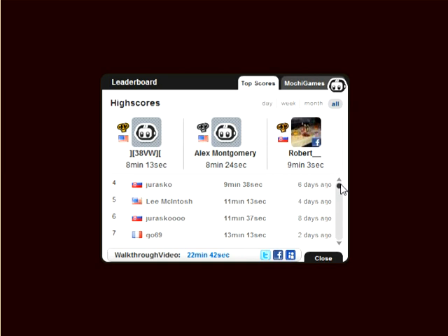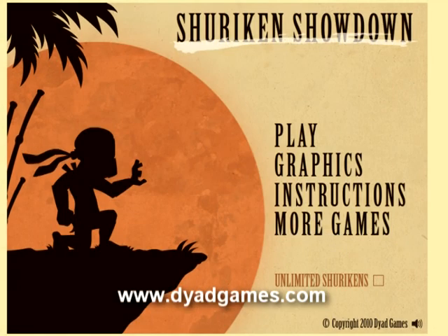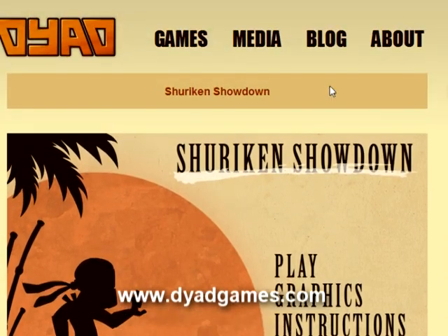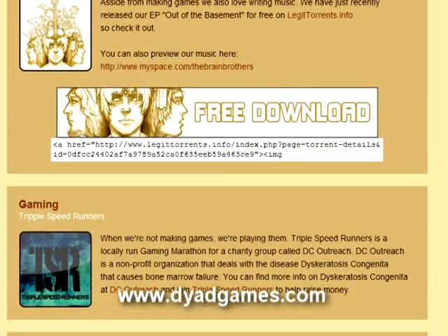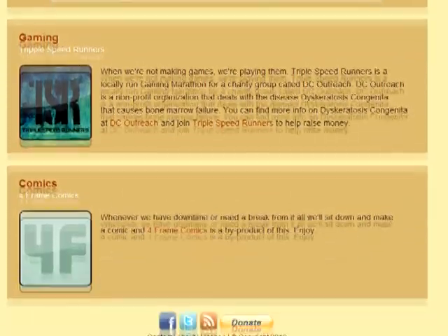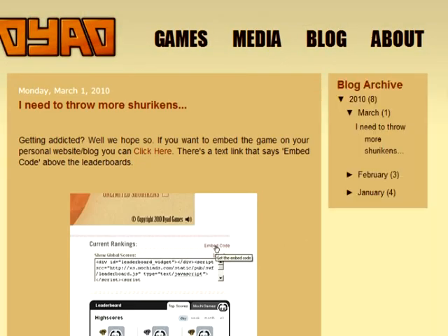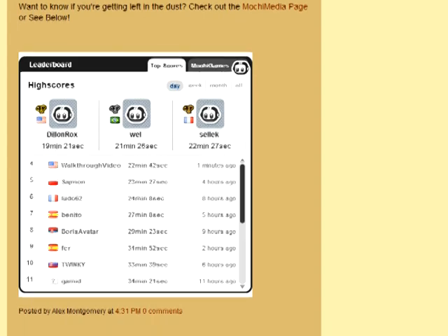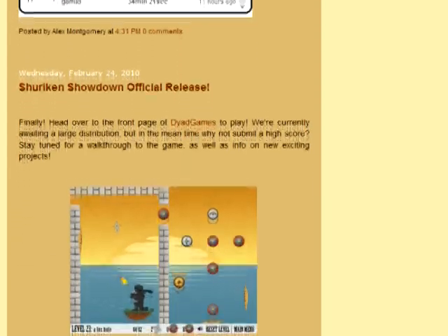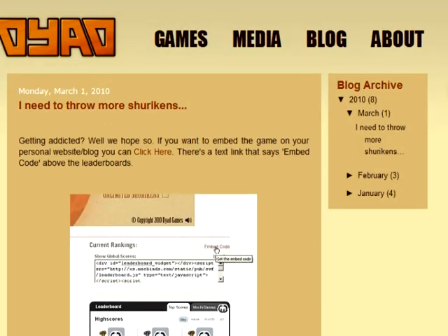Thanks for watching this walkthrough video. Be sure to check out our website at dyadgames.com. We've got lots of other cool stuff. You can hit the media tab — we've got wallpapers, music, gaming, lots of fun stuff for kids and grandmothers. We also have our development blog, which keeps you updated on new projects, new patches, levels, or anything like that. We also have our Project Larry that we're really psyched about. We'll be showing you some videos coming up. I hope you learned a few things and thanks for watching.